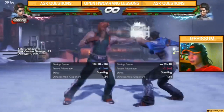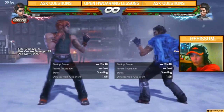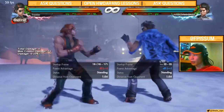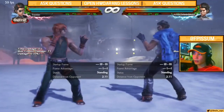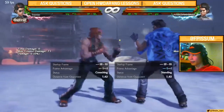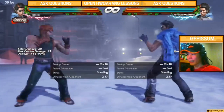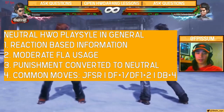Common moves for neutral Hoang include JFSR — at negative 8, it keeps your opponent at a position where you can still move away or go in depending on their reaction. An offensive Hoang wouldn't spam JFSR because it defeats the mix-up purpose; neutral Hoang uses it more to gather reactions while maintaining both offensive and defensive distance. DF1 and DF1 plus 2 are personal favorites — classic mid checks opening both scenarios. Down back 4 (a standing 16-frame low, negative 12 on block) is also key because it can enter offense. That finishes neutral playstyle.